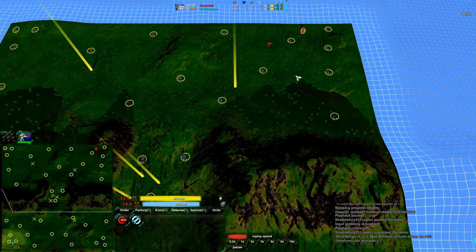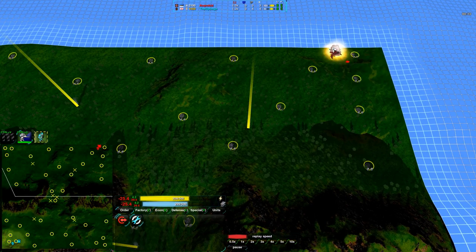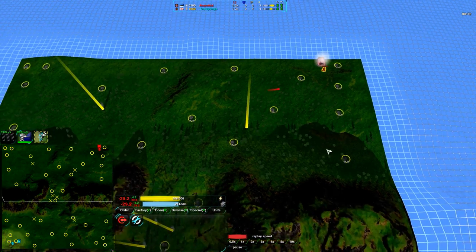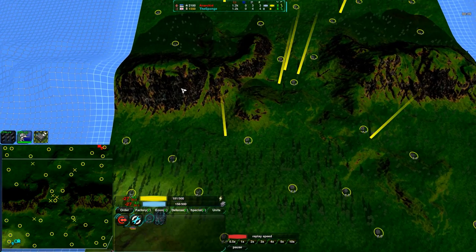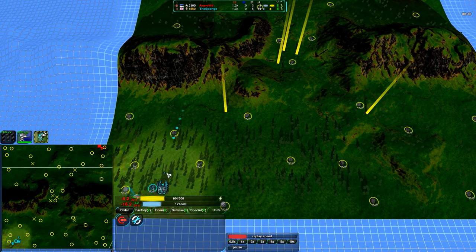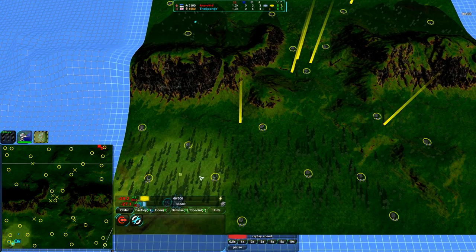Both Anarkid and Sponge are starting out with the Cloakie Bot Factory, which for this map is pretty much the go-to factory. You could do shields — I've seen it done and it works well — but Cloakie Bots on a map like this, fairly open but not too flat, do especially well.